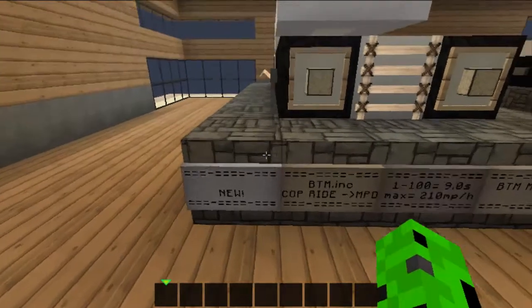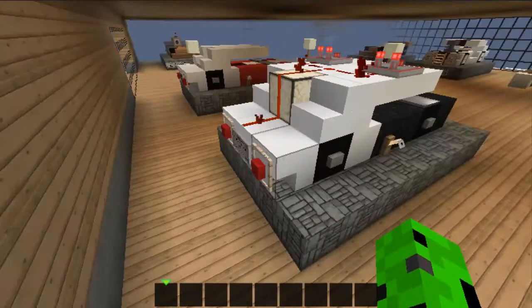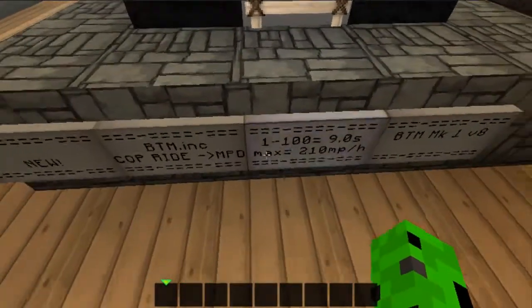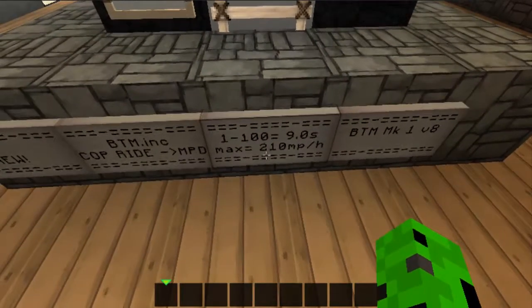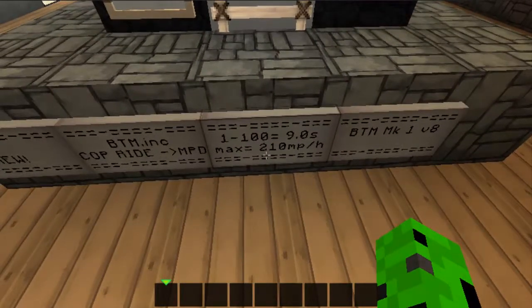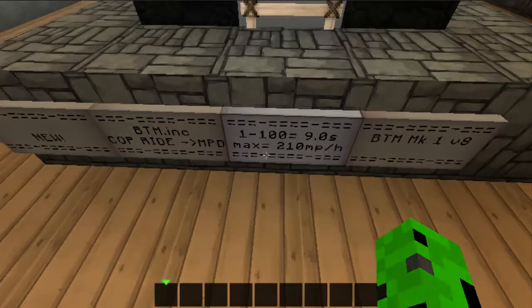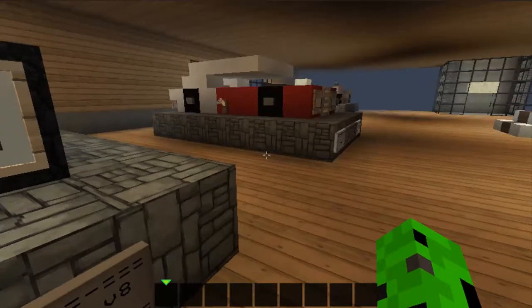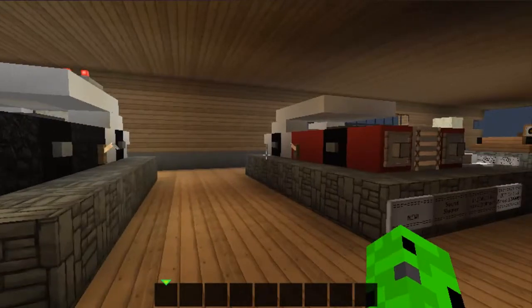So this is the next thing — a Minecraft cop car. As you can see, copyright — that's what I called it. Corrales actually made the lights flash. I'm really sorry for the lag. So, Bowtie Incorporated copyright for the Minecraft Police Department. It is from 0 to 100 in exactly 9 seconds, which is pretty good for a cop car — it has to be fast to catch enemies. The maximum speed is 210 miles per hour, using the Bowtie Motors Incorporated Mark 1 V8 engine. It doesn't have a price because it's a cop car — you can't buy a cop car, obviously.